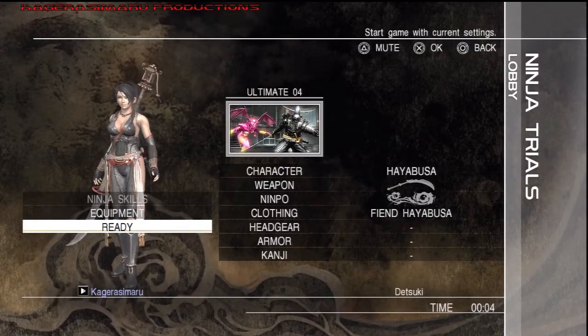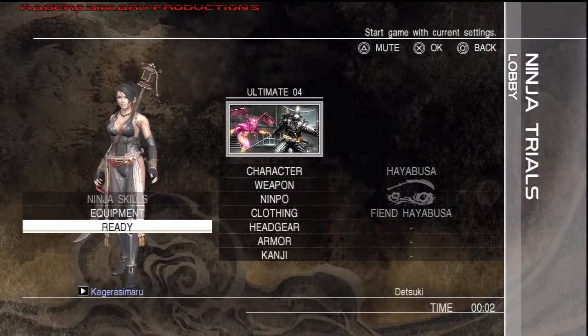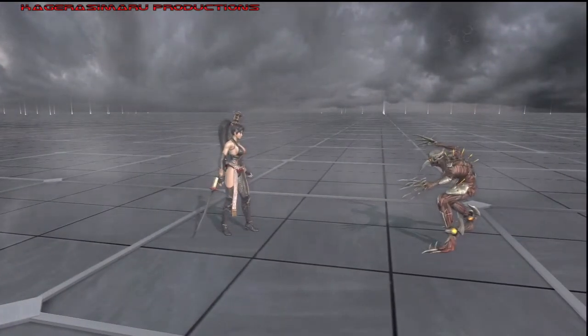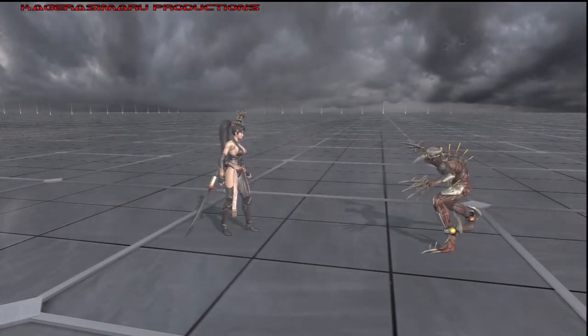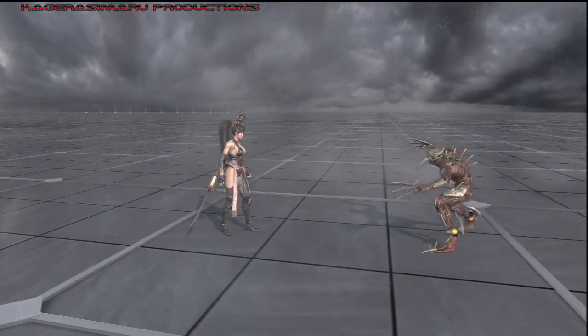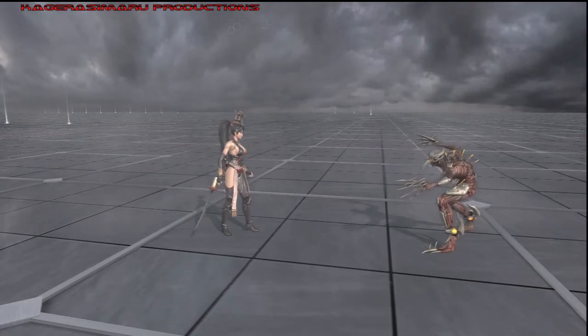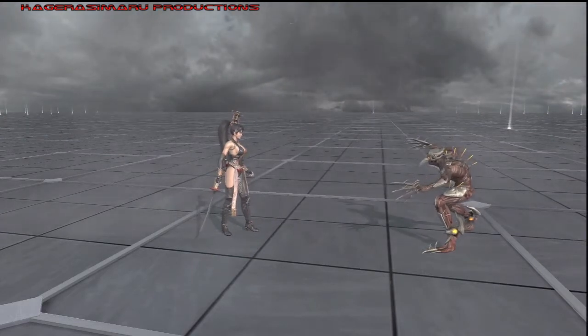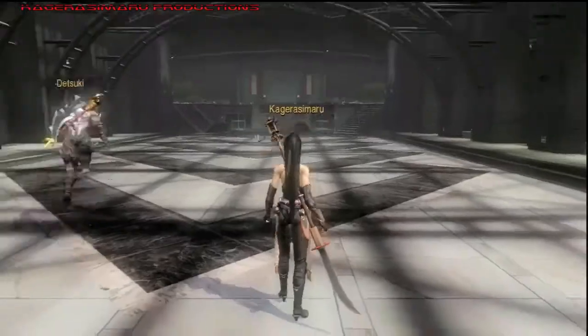Hey, what's going on guys, Cage here again. This time showing you a trial Ultimate Ninja 4. Me and my partner did pretty good at this one — took us a couple of tries. Usually we'd get to the last wave and then it breaks down from there, but I'm going to give you guys the proper tips needed to get through this trial with ease.